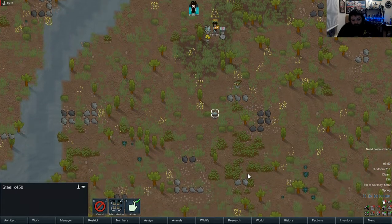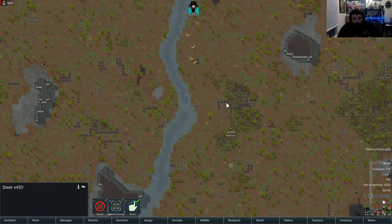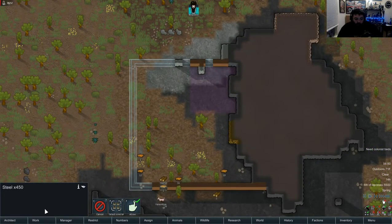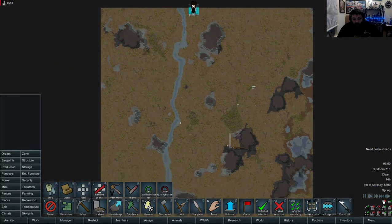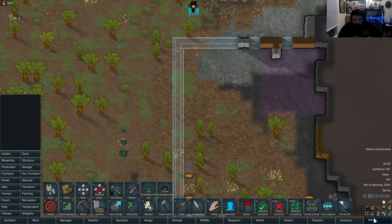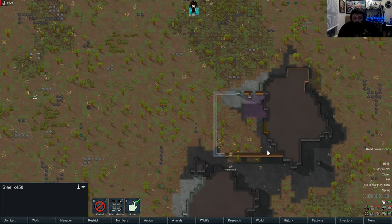Oh, I didn't even notice that stuff. He's hungry - he's gonna be mad that he ate without a table but he'll have to deal with it for now because he hasn't built a table or walls or anything yet. There's no beds on this map - the last map I spawned into had beds, this one I wasn't so lucky. It's really loud - the music too - let me turn the ambient volume down a little bit. Let's speed this up again and give him a bed.